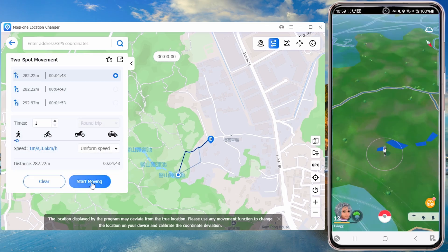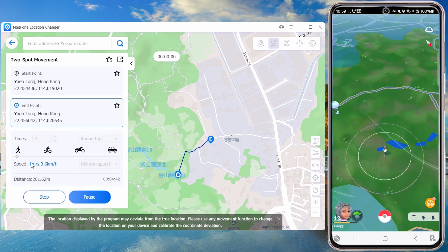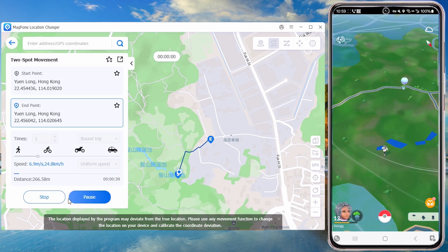Magphone simulates walking, cycling, or driving at an adjustable speed to avoid detection, and works on iOS 12 to 18 and Android 6 to 15 without compromising device security.